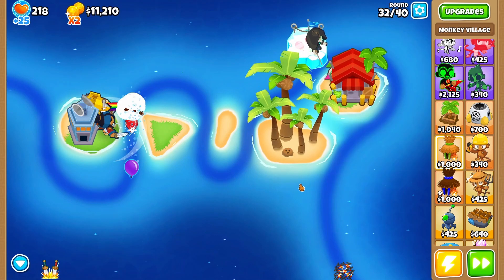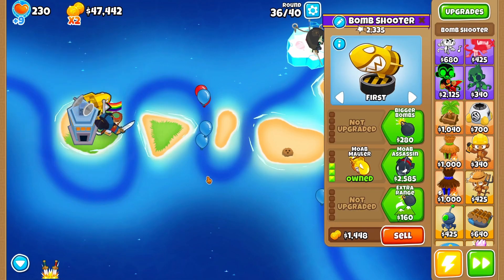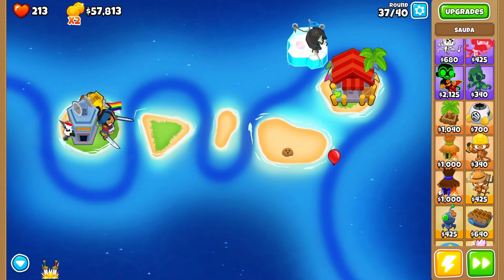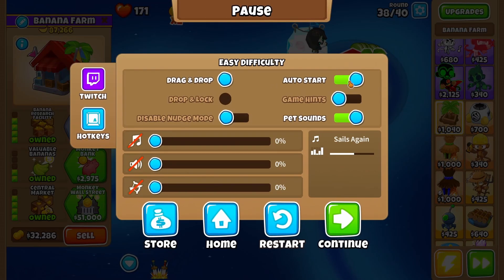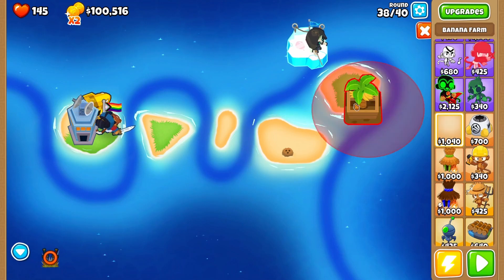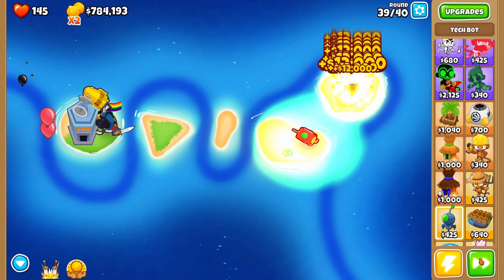Let's make sure everything can pop what we need while we get the monkey nomics. We're pretty much good now — let's remove this so we can place the monkey engineer in a minute. The thing with this map is my usual strategy of bomb shooter and SAUDA doesn't fully work here, so hopefully they can carry for now. Now let's do monkey nomics — sell this, sell the pontoon, and let's place the tech bots. We're attached and will get as much money as we need.